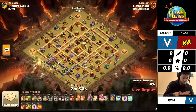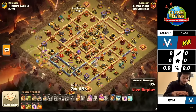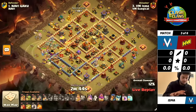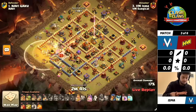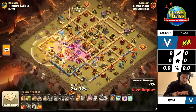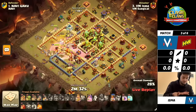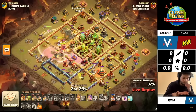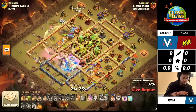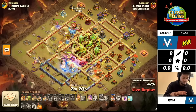We're seeing another base where the Town Hall is in the core but with walls around it. That could help prevent the Root Riders from going into the Town Hall early, or Valkyries activating it, so you have to hit the percentage before the Town Hall gets activated. The Root Riders are actually going to ignore it because of the Overgrowth, as Ice Golems are coming out. I've personally gotten a lot of one-stars in Legend League off of Town Halls with that exact arrangement, so it makes me nervous.